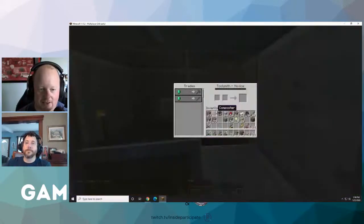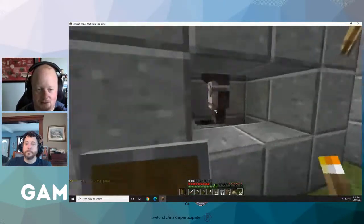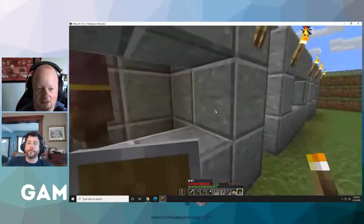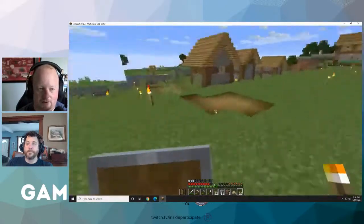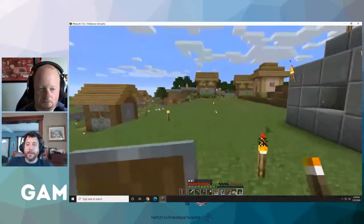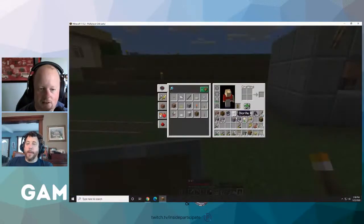We have a toolsmith, a weaponsmith, we have a butcher, we have a cleric, that's a cartographer, and that's another cartographer. Very cool. I dig it. Getting our sugar cane, going to make some paper, going to get some more emeralds.